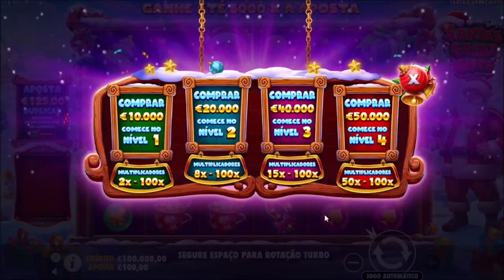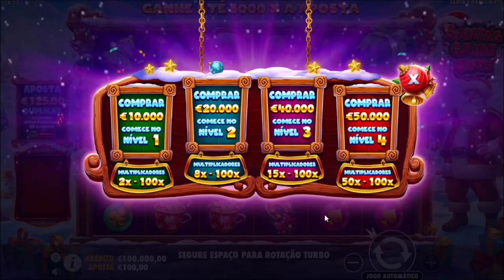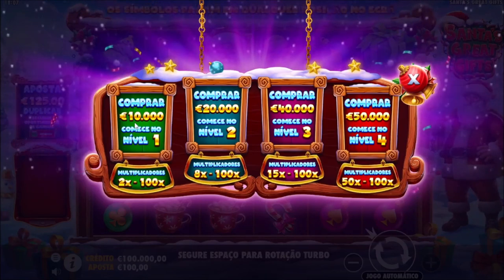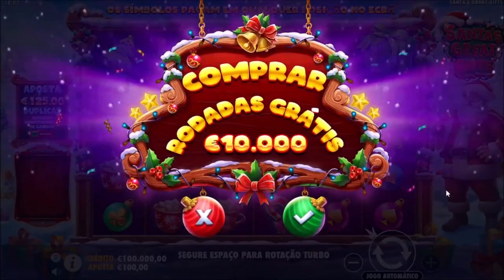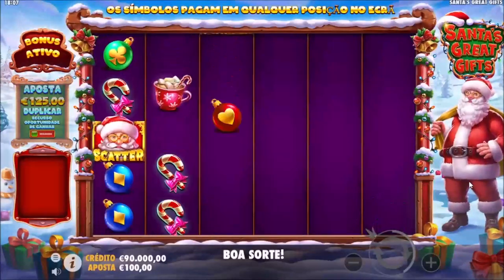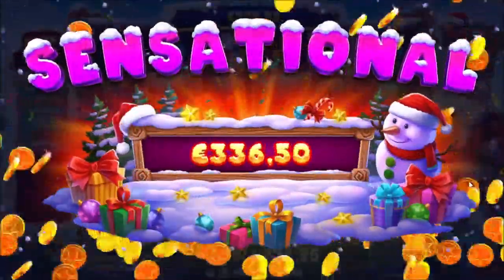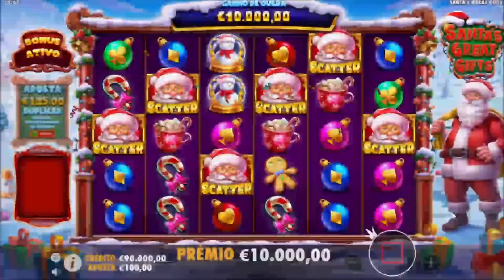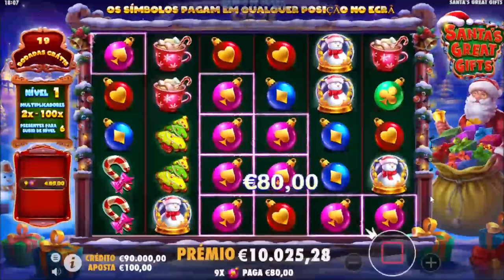Oh, what is this? We have levels. Let's buy one of each. 50k — that's a lot for a bonus. Oh, it's six scatters! 10k? So this was not supposed to happen. I'm just supposed to get three scatters, right?